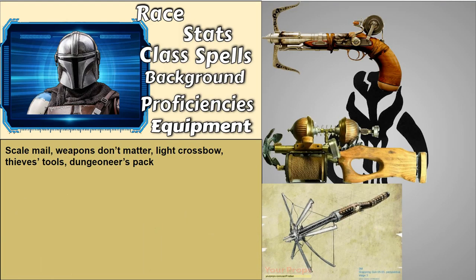For equipment, we'll take Scale Mail, a War Stone Hammer, Light Crossbow, Thief's Tools, and a Dungeoneer's Pack. I have some images on how you can reflavor his grappling hook, which is a little tricky. There's really no rules for a propelled grappling hook, except there is a module called Gangs of Waterdeep — an Adventurers League module — and there was a grapple gun in that, but it was only used to reel stuff in. If your DM allows you to have a grappling hook on a gun, I don't see why they wouldn't. Unfortunately this is technically homebrew, despite the quasi-official stuff from Wizards of the Coast, but here are some images of what you can make it look like.